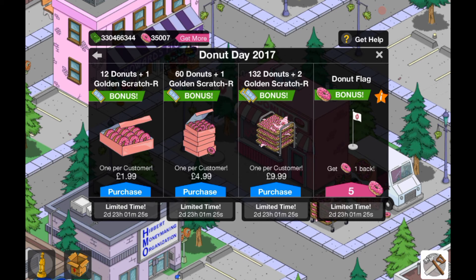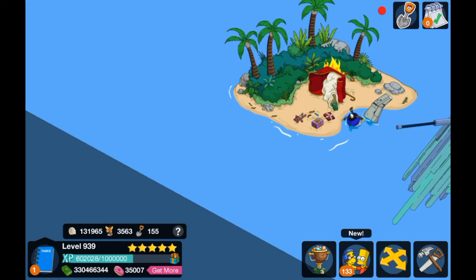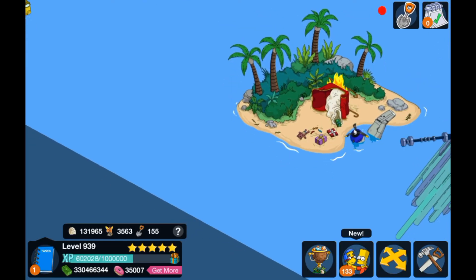We've also got these purchase offers. For $1.99 you can get 12 donuts plus one golden scratch card. If you're wondering what a golden scratch card is, it's basically a scratch card you can use to get donuts. I think it's a pretty cool offer.